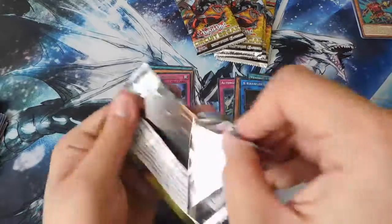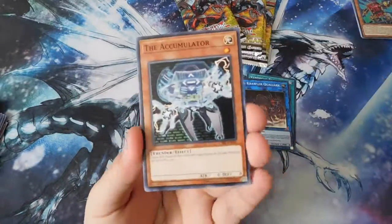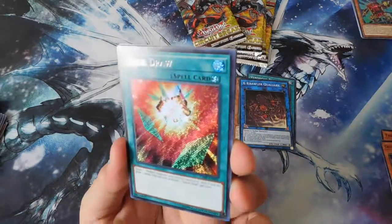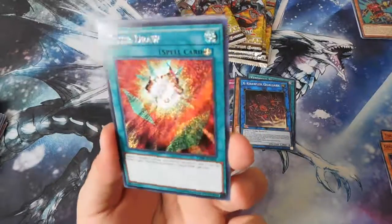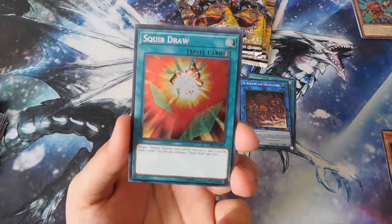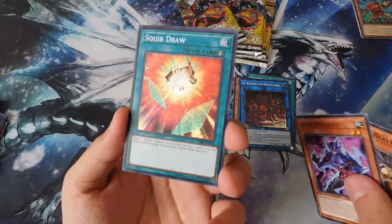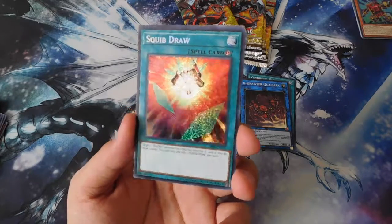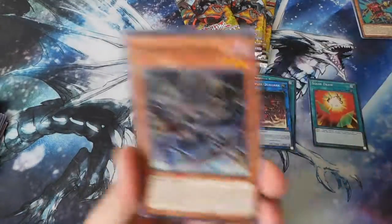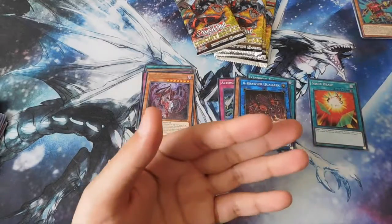Alright, next pack. We got the Accumulator, Kooky Head Bat, Nimble Beaver, Squib Draw — oh, secret rare! I think this is like a five dollar card. That's the third one from the top, so these packs are weird — sometimes it's third, sometimes fourth from the top. We got a secret rare Squib Draw, not bad! Also Destrudo, Vendred Strake, Crawler Dendrite, Langley, and Soldier Dragons.